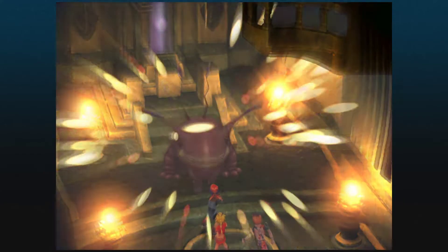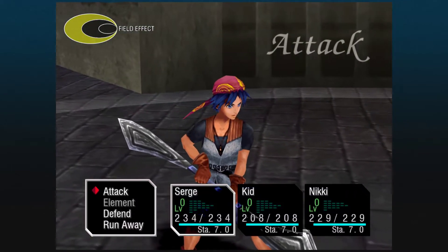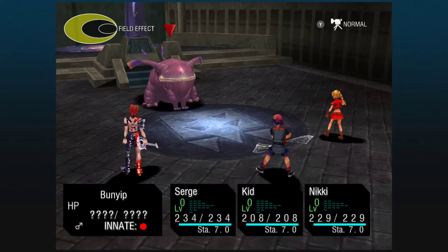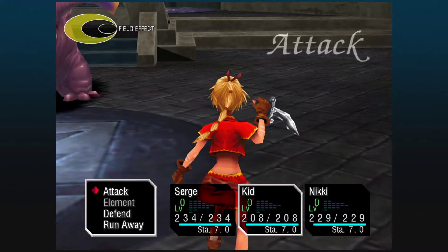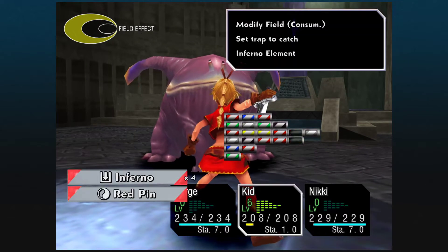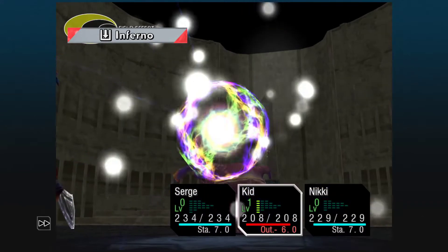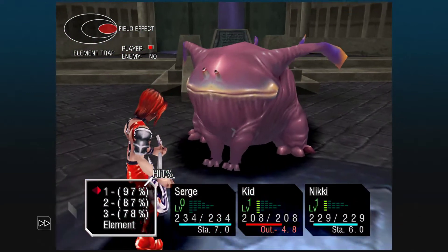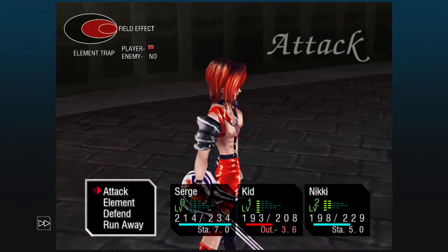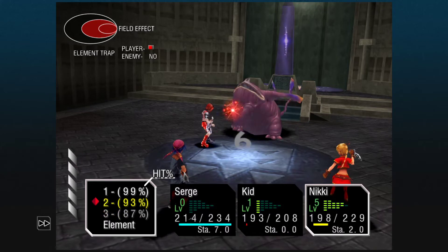Boss time. This is one of the more unique enemies in the game and a pretty cool one as well. This is Bunnyip - a weird creature. First things first: I have three different trap elements and I specifically put them on three different characters so I have access to them. First being Inferno - you want to trap three of these. On his first turn he'll do Magma Volm, his second turn he will use Inferno. So make sure you have that all dealt with - make sure you've got Inferno trap up ahead of time.